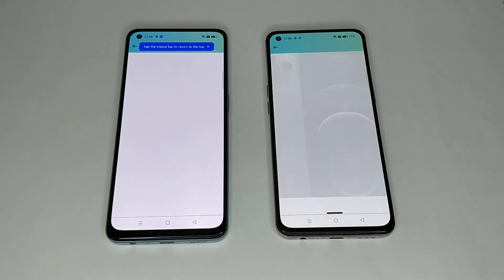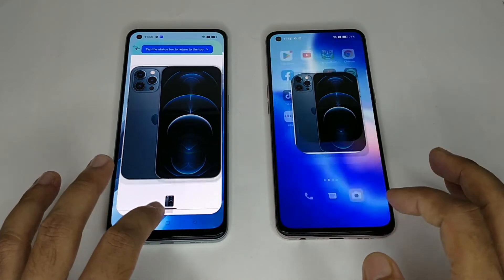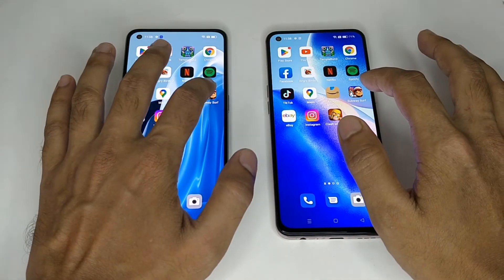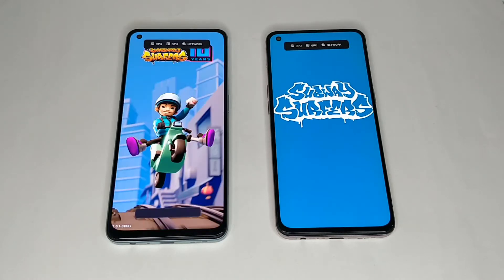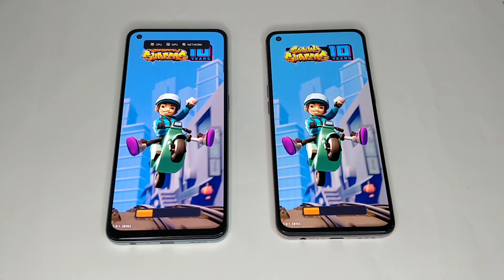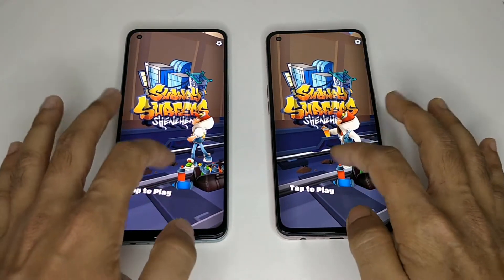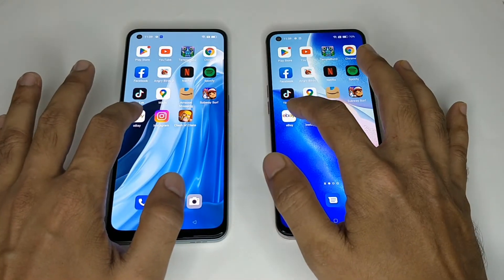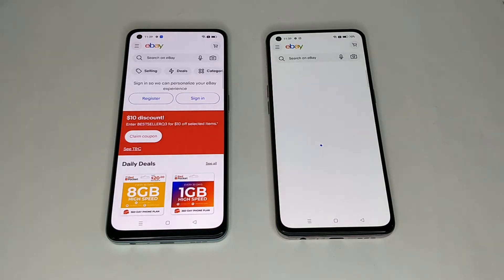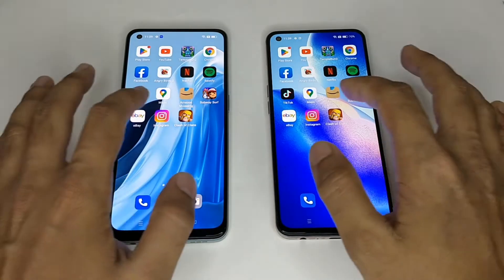Amazon Shopee, both also same time open. Subway Surfers — see this game, which one is coming fast. You can see here the Oppo F21 Pro 5G opens fast. eBay, both are same time open — bit faster is Oppo F21 Pro 5G.